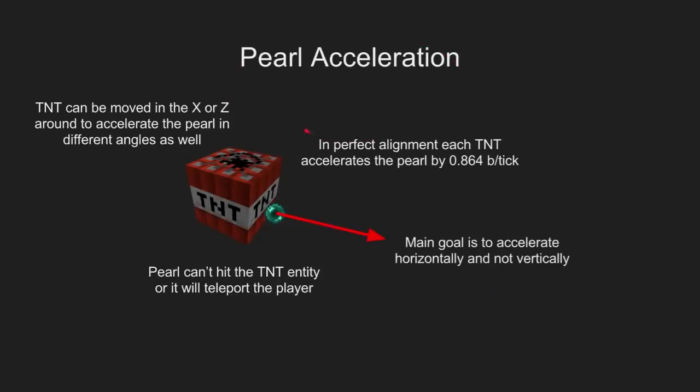This is how you accelerate the pearl — you need to position the pearl right next to the TNT. The important thing to understand is that the TNT and the pearl can't touch each other, because if the center position of the pearl enters the hitbox of the TNT it will cause a teleport event to happen. Pearls teleport even if you hit a TNT entity. If you get a perfect alignment with the best possible TNT alignment, you get something like 0.86 — about one block per tick per TNT. So you need to put more than one TNT in one spot.